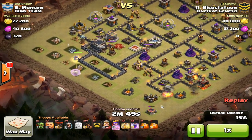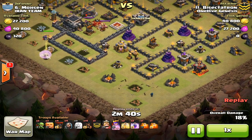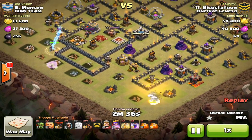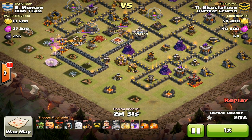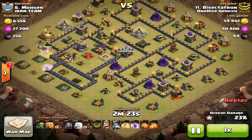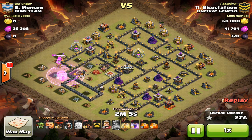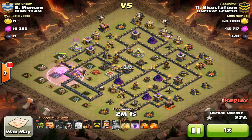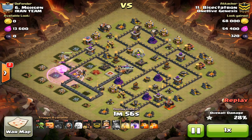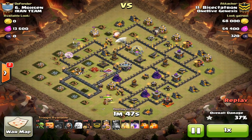She doubles back and goes to the town hall. The hogs didn't quite take out that archer tower, but that wouldn't have been a big deal if the queen had gone the right way — I could have dropped an extra hog. The queen takes down the town hall and now the air defense gets onto her healers, so I pop the ability to take out that air defense losing about one healer. At this point I'm trying to adjust. The king gets pretty deep into the base being level 25 and takes out the defensive king, then the CC troops come out.